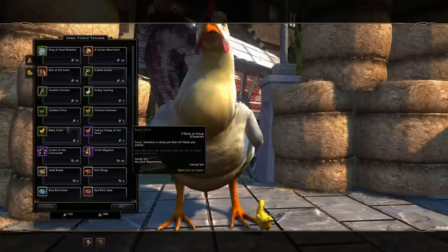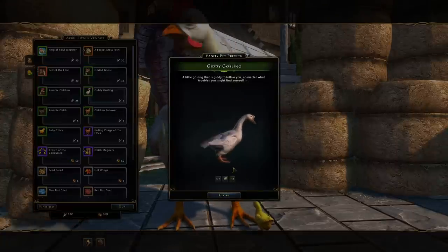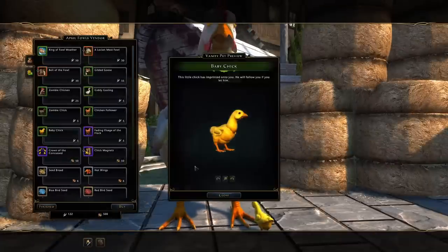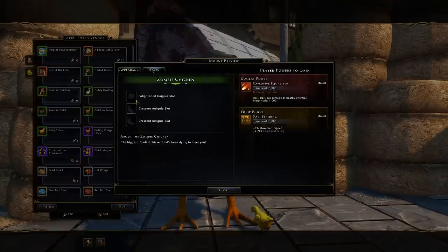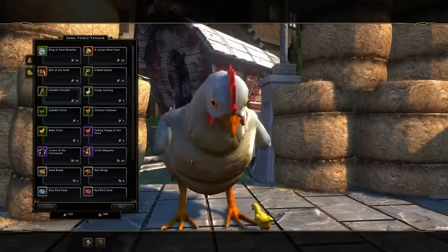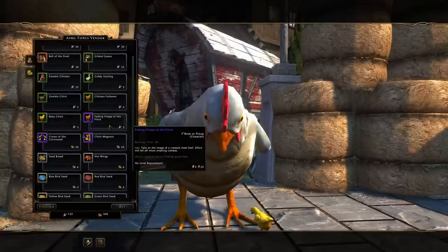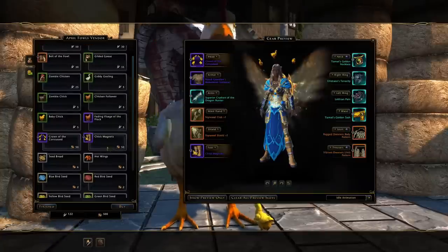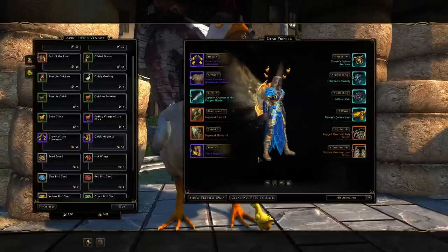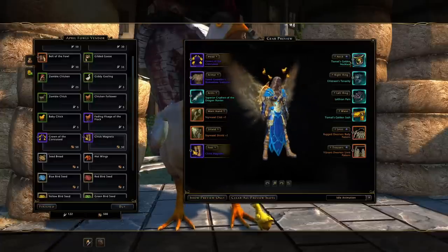You can also obtain the vanity pet, the Giddy Goose. You can preview it just like that. You can get the older mount from last year as well, though it only has three slots so you'd only get it for fashion. Otherwise you can obtain the Visage of the Chicken, a crown with chickens floating around your head, and boots that shoot out little chicks every now and again while you run around.